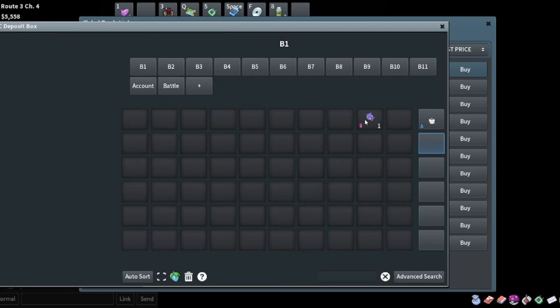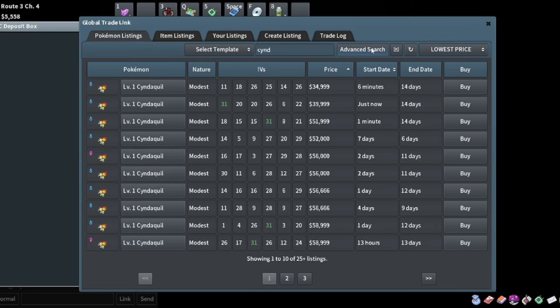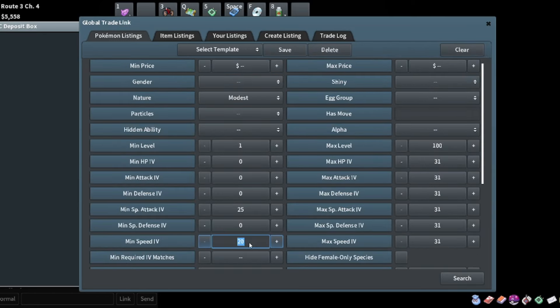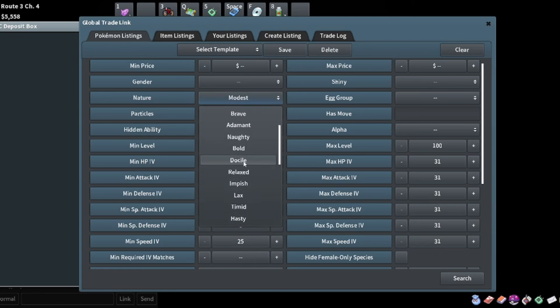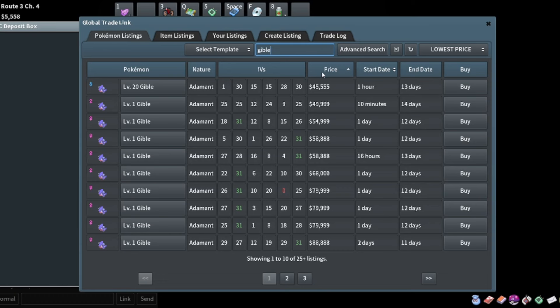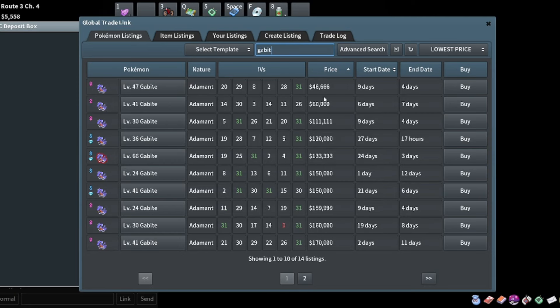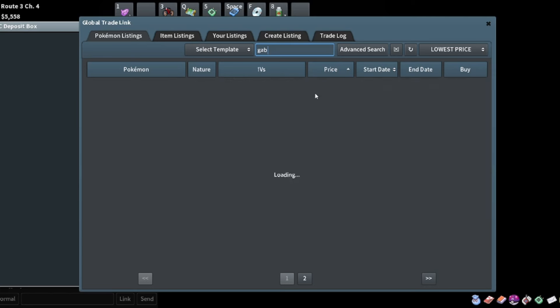The Gible hatched - let's see what we got. Adamant nature, 29 in attack, 30 in speed - really solid stats. Let's see how much we could sell this guy for. Searching 25 attack, 25 speed, adamant nature Gible - looking at 45K, 49K. I think 45K is going to be the ticket.